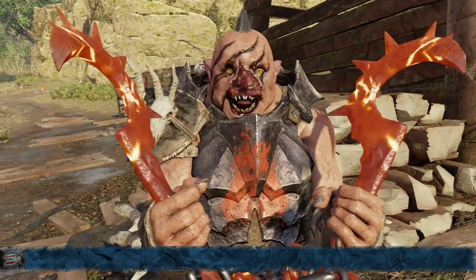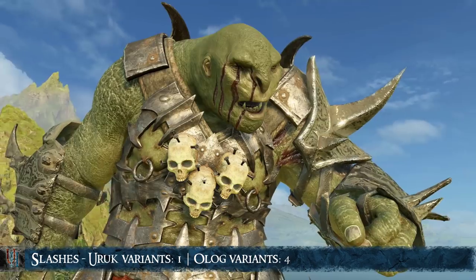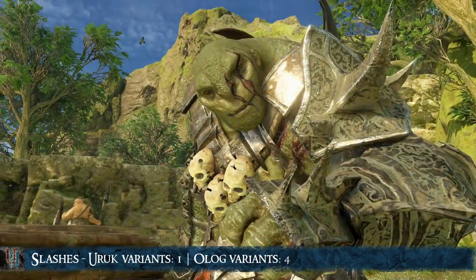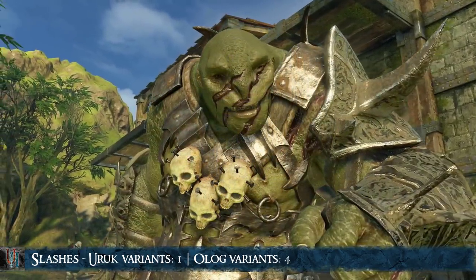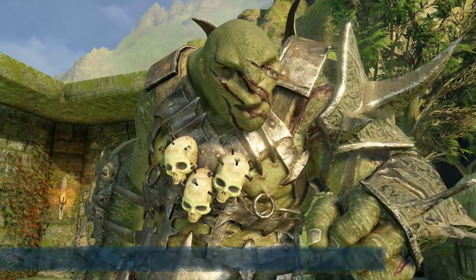The next ones are Lashes. These are very similar to the Face Cuts but have different requirements. For Uruks, you need to let them die in a rescue mission. And for Ologs, you need to kill them with beasts, particularly Grouse or Ghouls. There is only 1 variant for Uruks and 4 for Ologs.